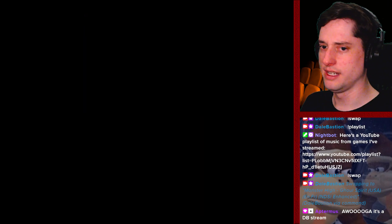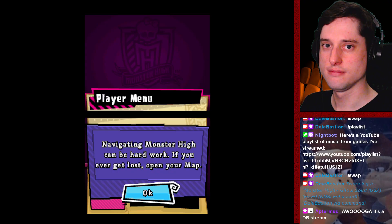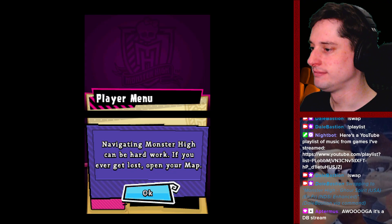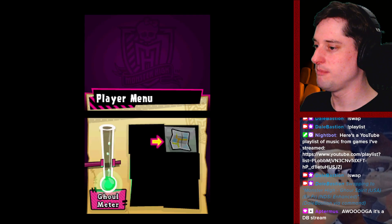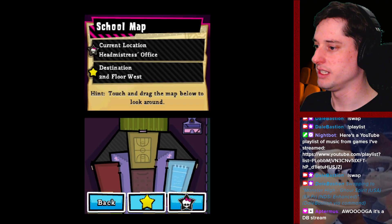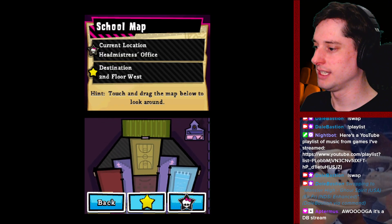So this is like Bully on the DS, basically. This is Monster High — over and over, see what you might have missed along the way. This is Monster High: Ghoul Spirit — it's a play on the words 'school spirit'. Open your map, touch the menu and then touch the map icon. And there it is — it's the map. It's a coffin-shaped school — I think that's genius.